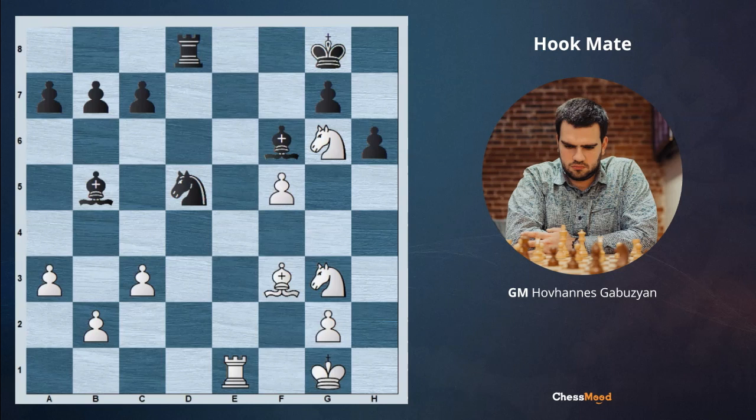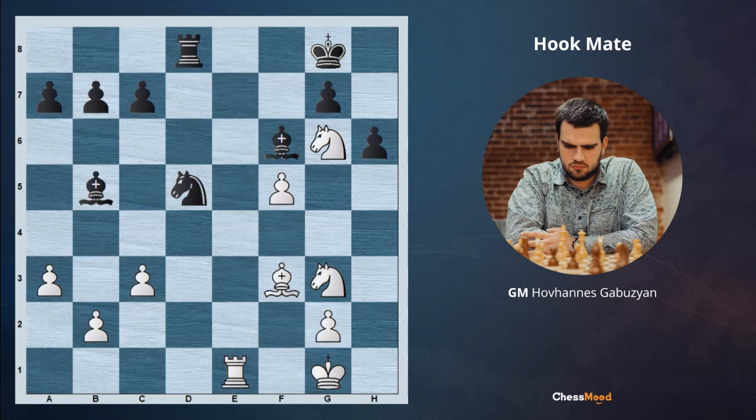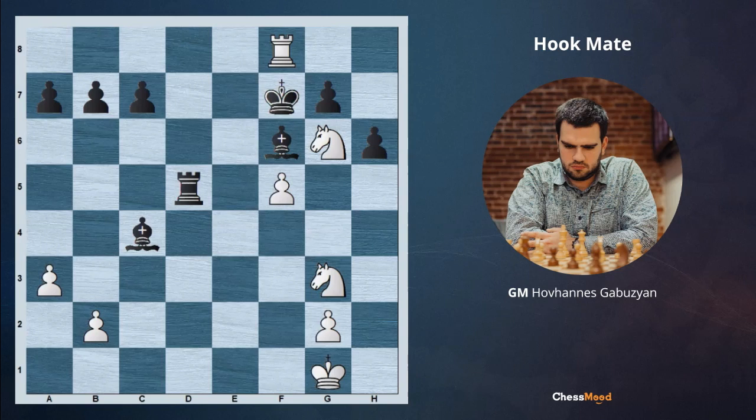Here it's white to move. In this endgame, black has a bishop pair advantage, but luckily white has a strong way of playing. You can pause the video and try to find a winning continuation. We need to get rid of the rook on d8 so it's covering the 8th rank — we are playing Bxd5, Rxd5. Now Rh8 is not possible since there is a bishop on b5. For this reason we need to distract it and we go c4. If black decides to take with Bxc4, we are playing Rh8, Kf7 and Rh8 checkmate — the hook mate is happening again.